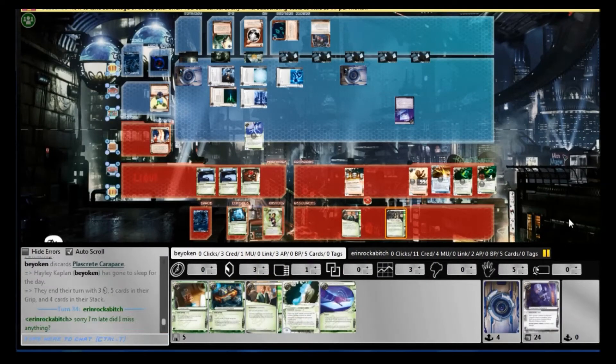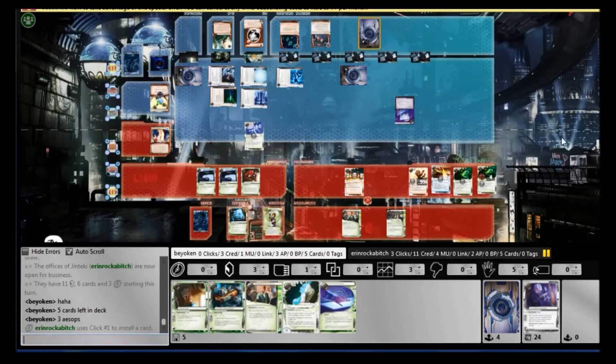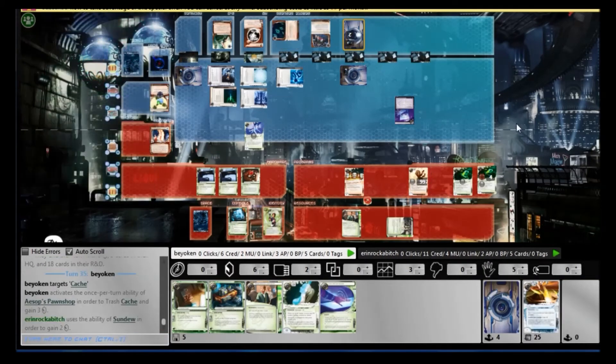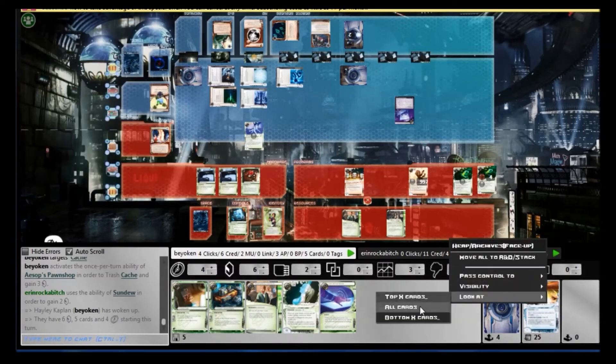All 3 copies were hiding in the bottom 5 cards of my deck — will you believe it. That's ridiculous. I lost at least 9 credits this game because Aesop's didn't come up early, probably at least 12 actually. Considering all 3 Daily Casts could have been Aesop'd away, 2 Caches at least gone down the drain — lots and lots of stuff could have been pawned off. But no, Aesop's didn't show up, and I could have had at least 12 more credits.